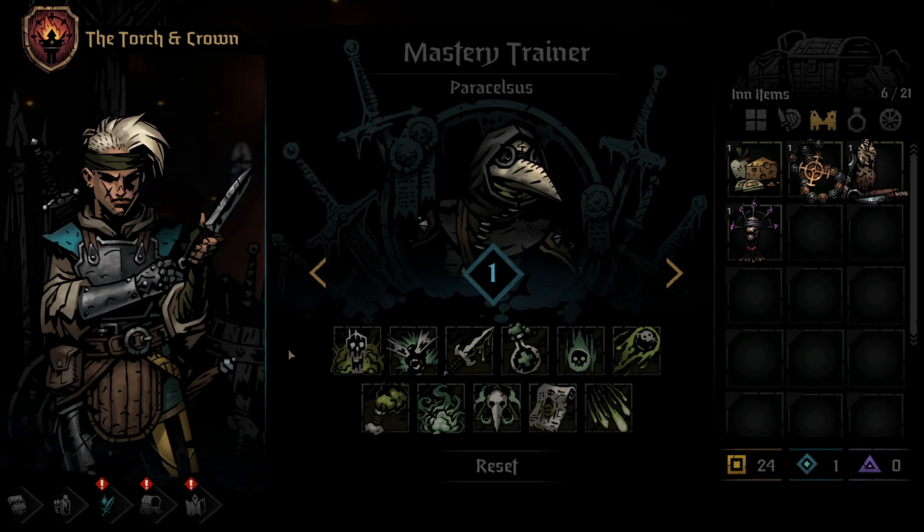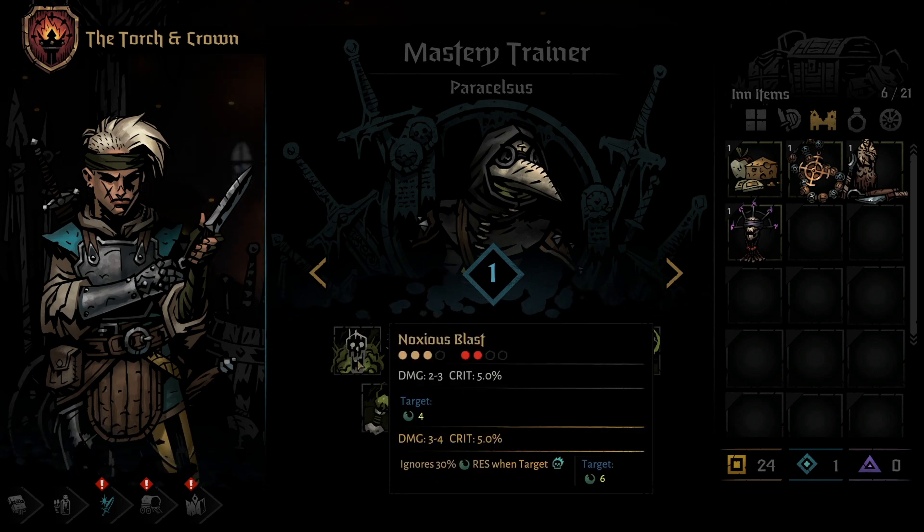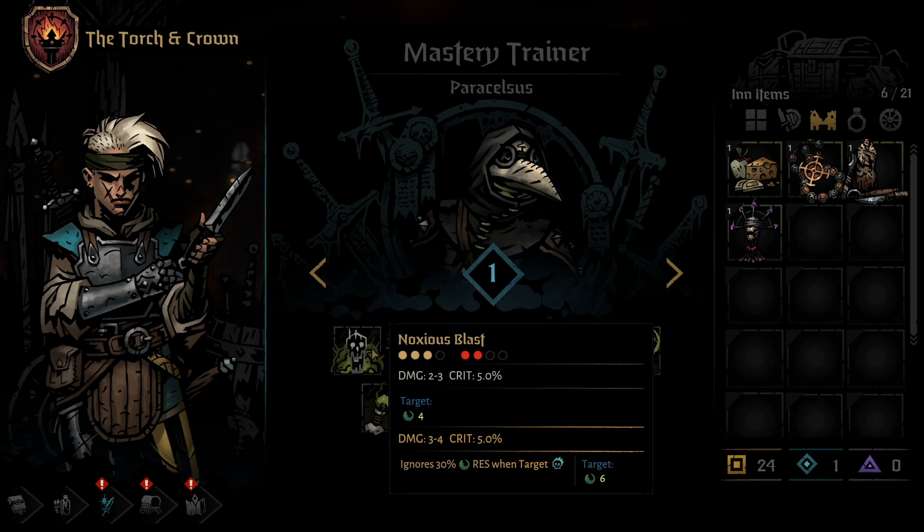The Plague Doctor's first skill is Noxious Blast. This skill can be used from any position other than the first, but can only hit position 1 or 2 of the enemy. Noxious Blast deals low damage and has low crit, but has a chance to apply a damage over time Blight, which will deal 4 damage a round for 3 rounds. If the skill does crit, the dot will last 5 rounds instead of 3, just like any dot in the game.